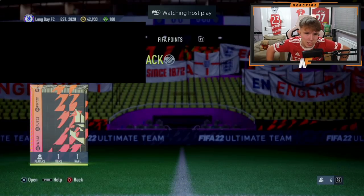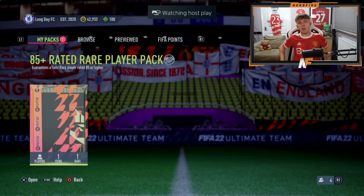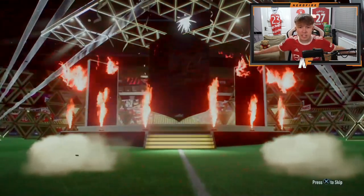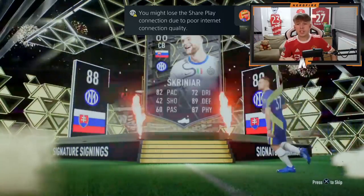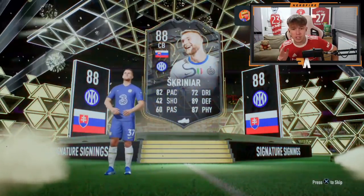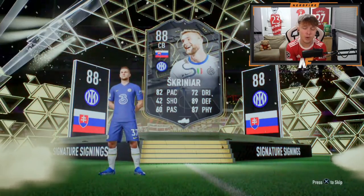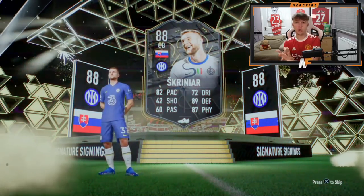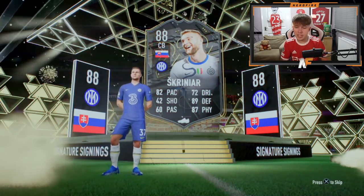Shout out to Mr Aaron Dench for the 85 plus rated rare player pack. Can we see a Signature Signing? It is a Signature Signing - it's Skriniar! That's a very solid card - 82 pace, 89 defending, 87 physical. There are some very good Serie A Signature Signings this year. If you play him at Colabali you've got for Dober with a Hero card who has strong links. That's a very big dub.